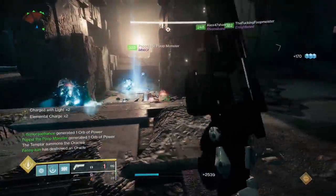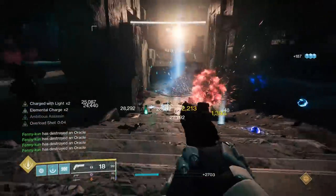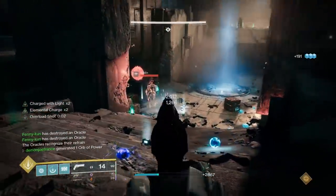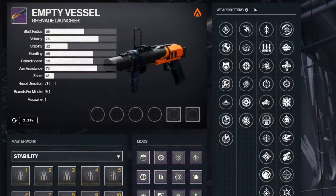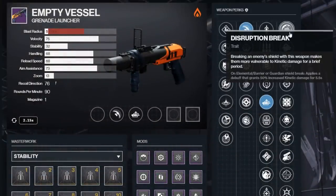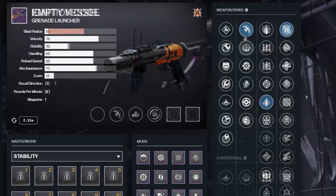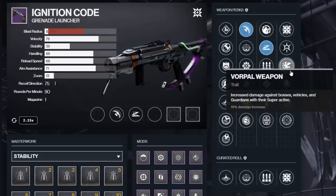If you want to get your hands on either of these weapons, Ignition Code drops from the Override activity this season, and Empty Vessel, just like Royal Entry, is a regular strike chest drop. As far as rolls are concerned, they're mostly up to personal preference, but for Empty Vessel I'd go with Blinding Nades, Auto Loading, and Disruption or Vorpal. And for Ignition Code, I'd rock Blinding Nades, Slideshot, and Vorpal as well.